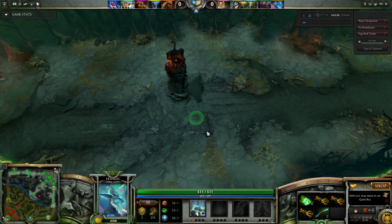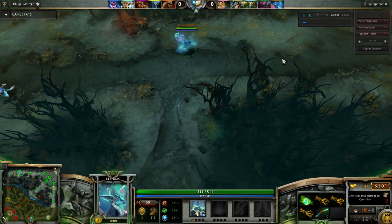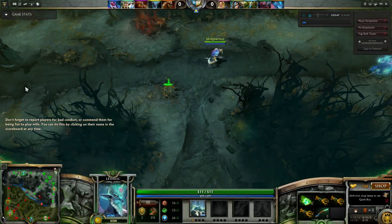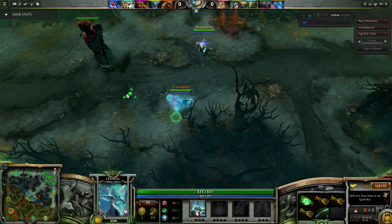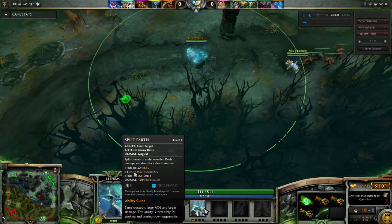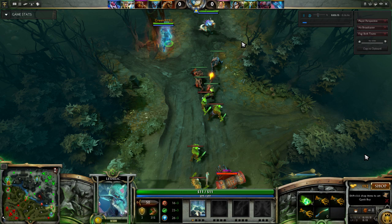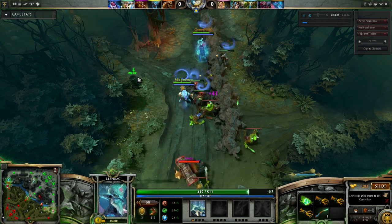Leshrac's first skill (Q) is called Split Earth — it's an unreliable stun with a 0.35-second delay, so you cast it and then wait a third of a second for it to go off in the circle where you placed it. It's a very good stun with only 100 mana cost. It's a two-second stun when it hits, does substantial damage — 120 at level one, 300 at level four — and it can hit multiple heroes in the AoE. It feels really good when you pull off a four-man stun.